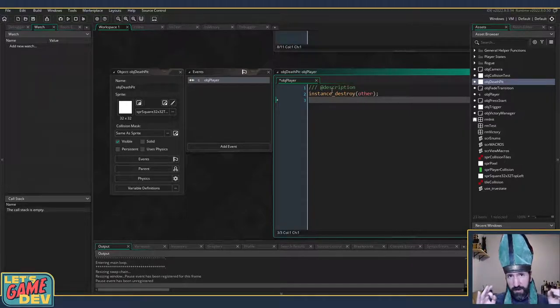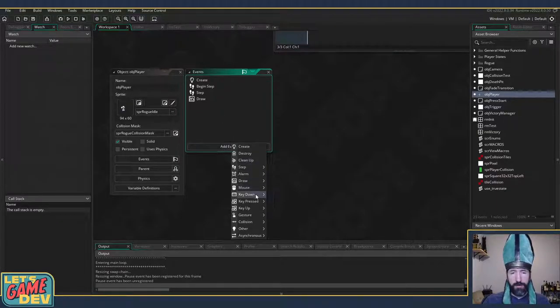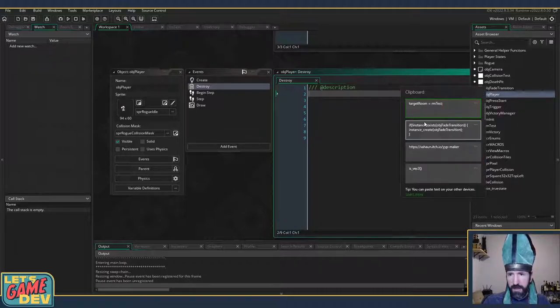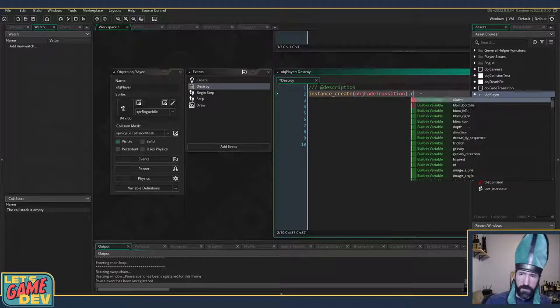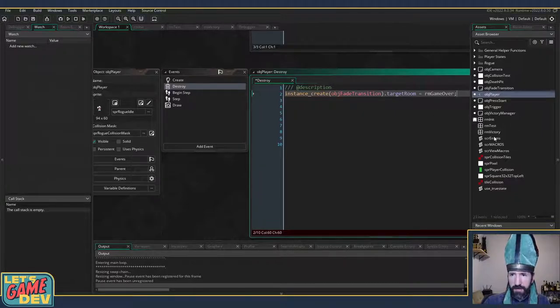Obviously this won't stay around long. When the player dies, we don't want the object that killed them to be the one sending us to the game over. Let's do this the right way: we destroy the player, and in the player's destroy event we handle going to the failure room. So I'll add a destroy event on object_player, and in destroy we'll set target_room to a new placeholder room called room_game_over.